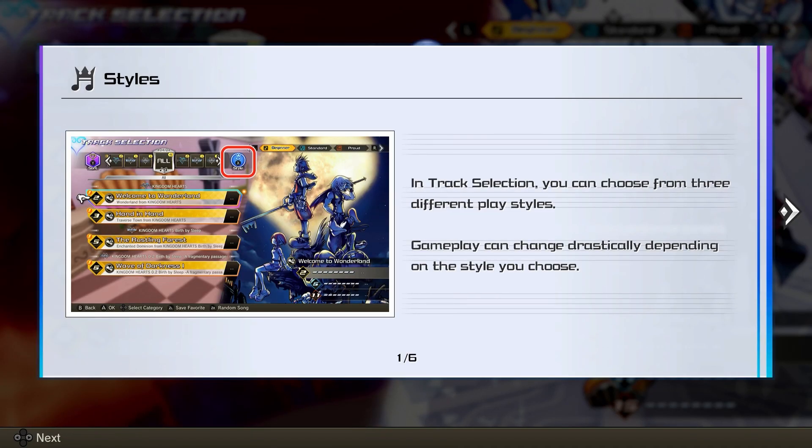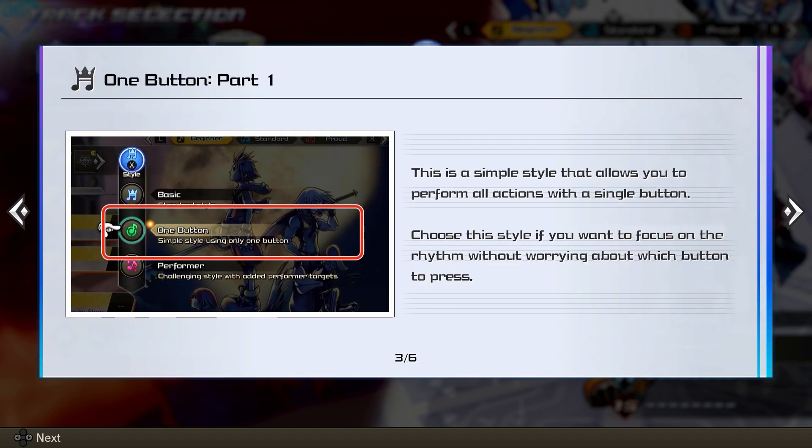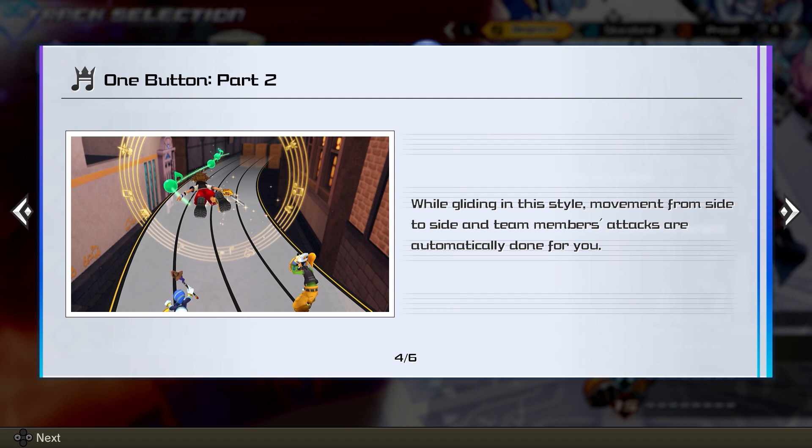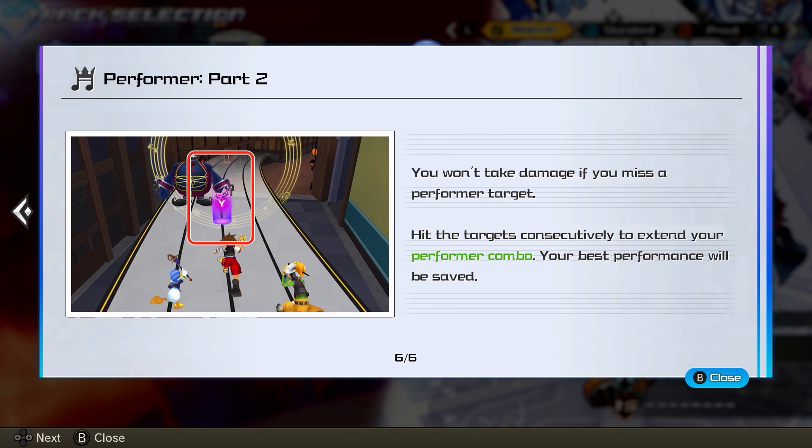Oh, I just noticed — Style! While at track selection, you can choose from three different play styles and gameplay can change drastically depending on the style you choose. There's a Basic style for standard gameplay, a Simple style that lets you perform all actions with a single button — choose this if you want to focus on the rhythm without worrying too much about which button to press. And there's an advanced style for players looking for a challenge — additional Performer targets appear that must be hit with a corresponding button such as Y, ZL, and ZR. You won't take damage if you miss a Performer target, and hitting targets consecutively extends your Performer combo.